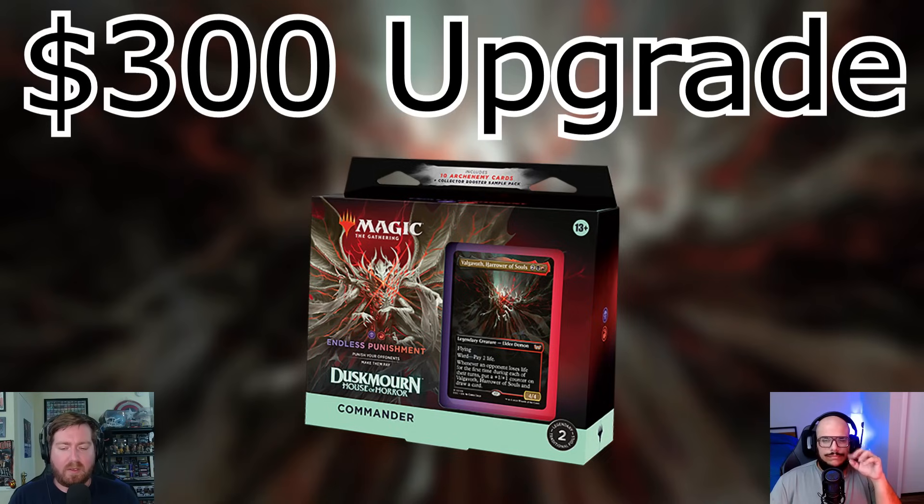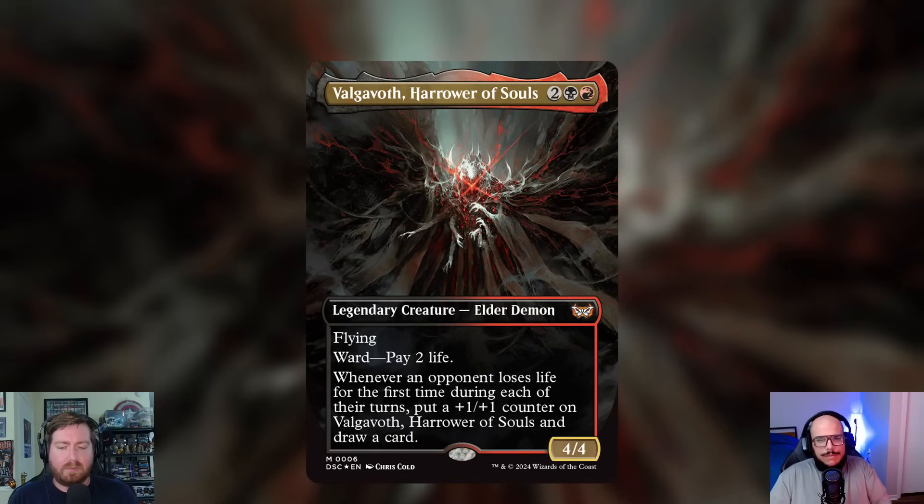Valgavoth, Hero of Souls, costs two, a black, and a red for a 4/4 legendary creature — an Elder Demon with flying and ward: pay two life. Whenever an opponent loses life for the first time during each of their turns, put a +1/+1 counter on Valgavoth and draw a card. The key strategic consideration is that opponents must lose life on their turn, not yours, so you have to be a little more strategic about it.